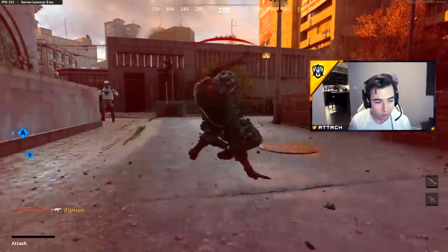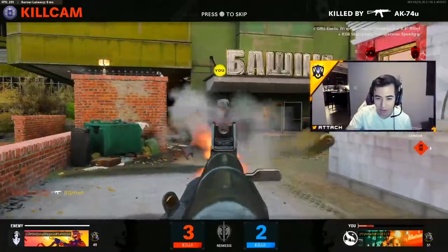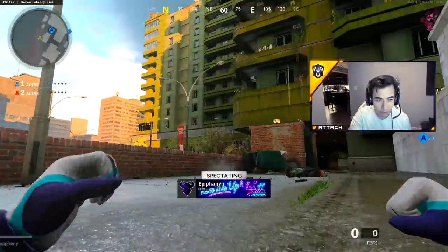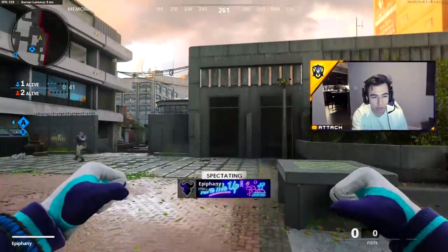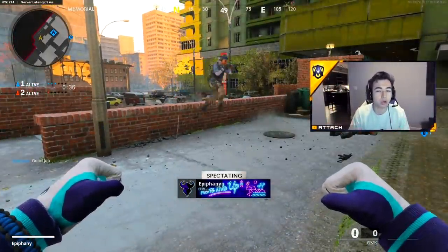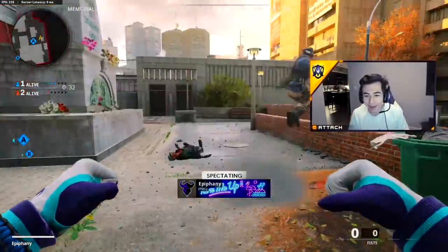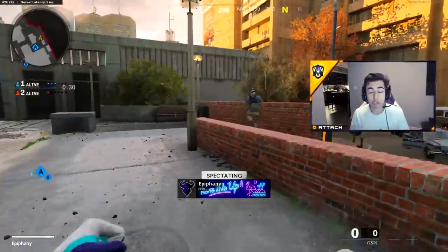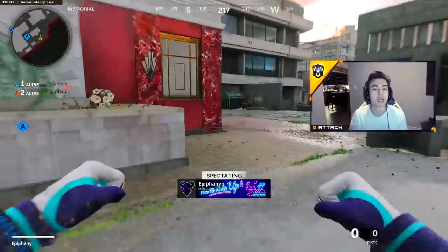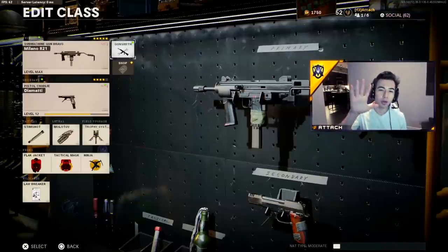Now I'm going to get killed again — this time the enemy has the bomb, and I'll be able to see the direction they're carrying it and how close it is to the A bomb site. I watch the kill cam: bomb is to the right. Based on where I was relative to the carrier, I can tell the bomb is either in middle or on the street. Use your kill cams every round on defense for this kind of information.